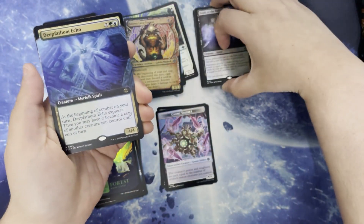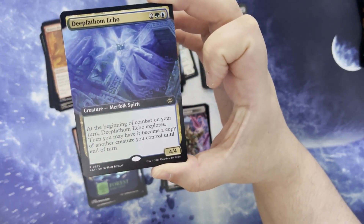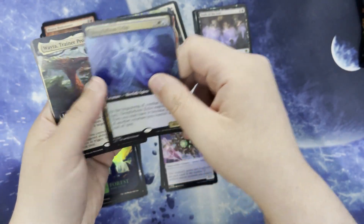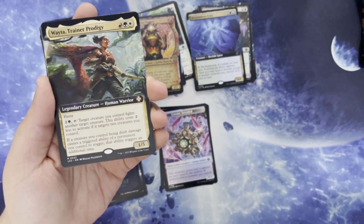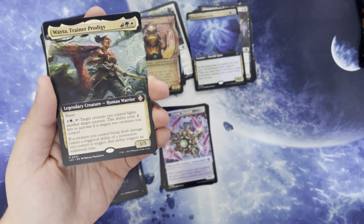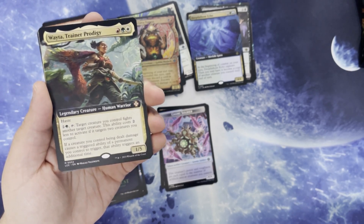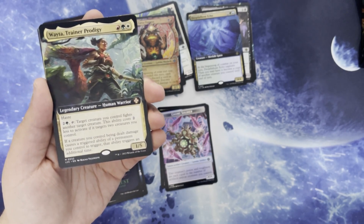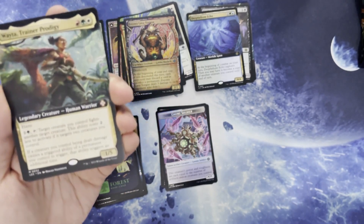Deep Fathom Echo. Two green and blue for a creature merfolk spirit. It's a 4/4. At the beginning of combat on your turn, it explores, then you may have it become a copy of another creature you control until end of turn. Trainer Prodji. Red, green, and white for a legendary creature human warrior. 1/5 with haste. Tap, tap target creature you control to fight another target creature. This ability costs two less to activate if it targets two creatures you control. If a creature you control being dealt damage causes a triggered ability of a permanent you control to trigger, that ability triggers an additional time — so it's enrage harmonicon.